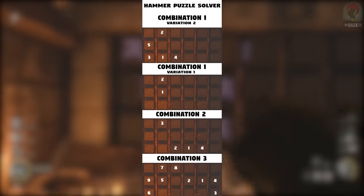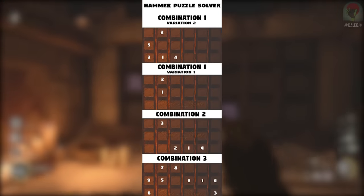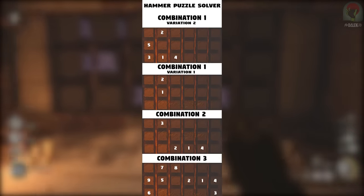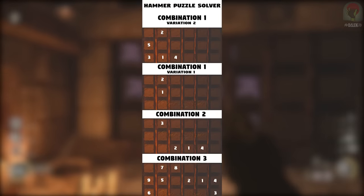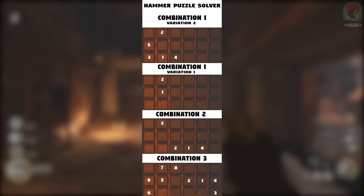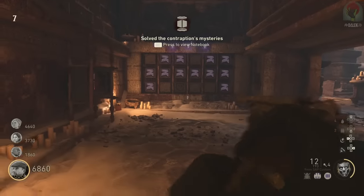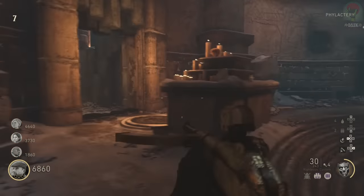Simply shoot where each square is numbered — shoot square one, then two, and so on — to complete the puzzle very quickly. The last two combinations have a stone with a skull on it: shooting it or anything above it resets the puzzle. So if you're completely confused and want to reset, shoot the skull, but with the on-screen guide you shouldn't need to. Follow what's shown on screen and shoot each square in numerical order to complete each combination.